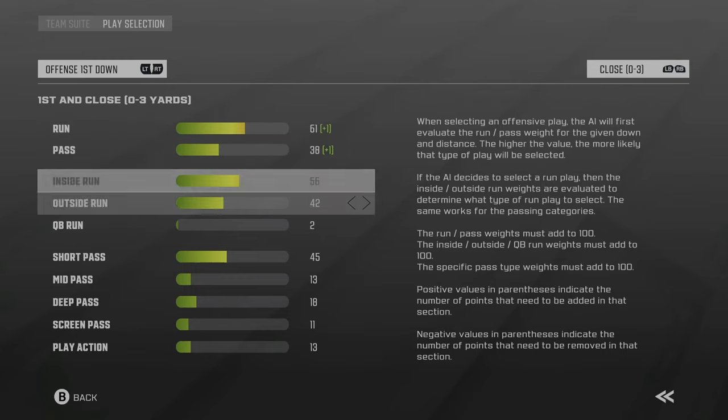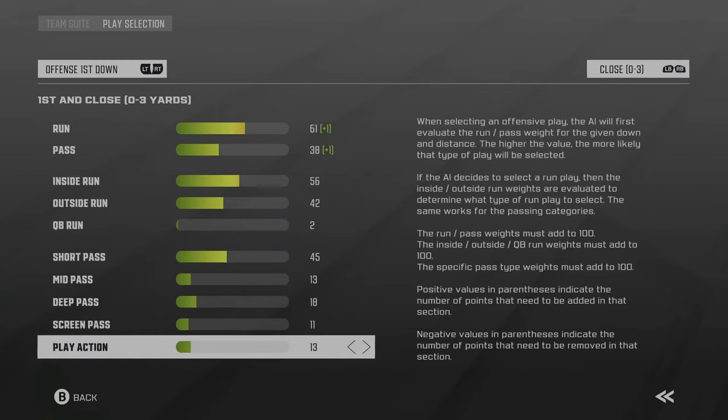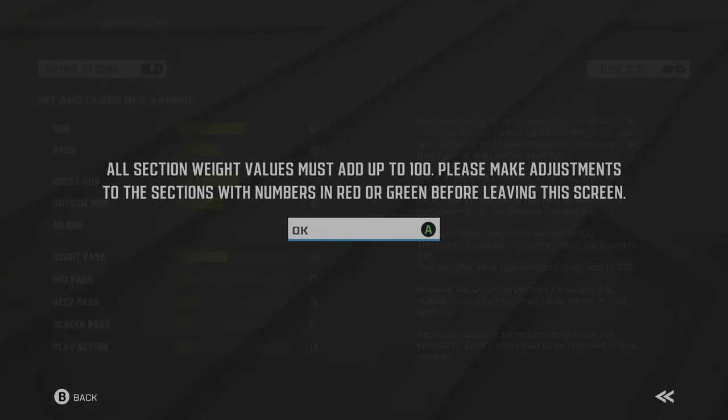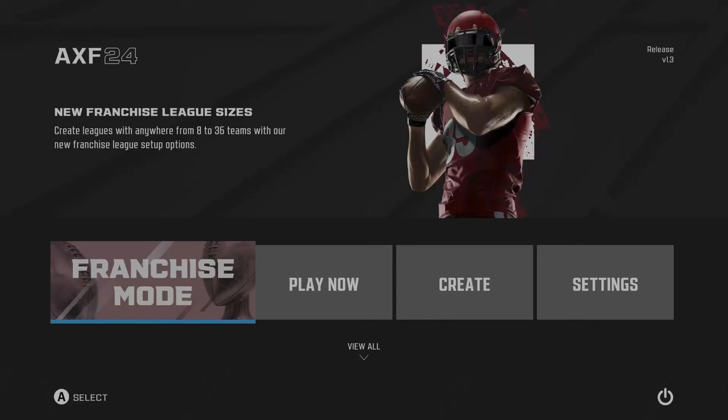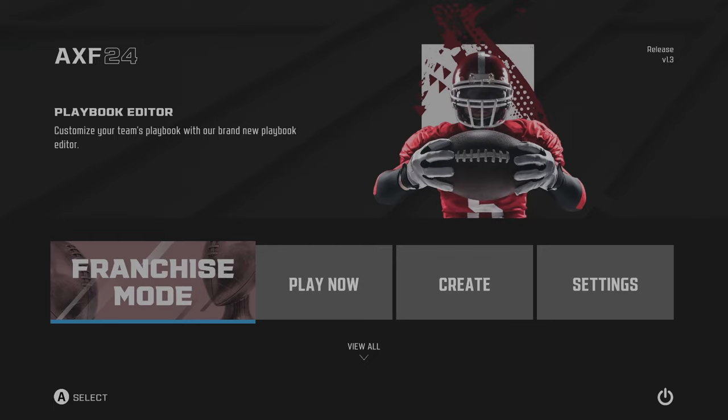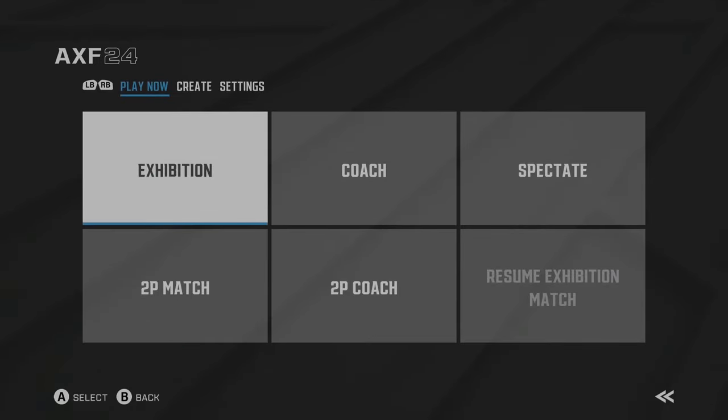You can also change the play selection strategy for each team — run more or pass more, what type of runs and passes, and defensive strategies broken down by first down, second down, and third down. There's a wide range of changes you can make. You can definitely do a lot with the creation center in Access Football 24, and the franchise mode is very, very deep.